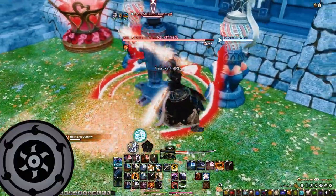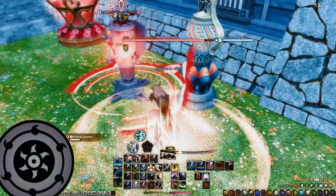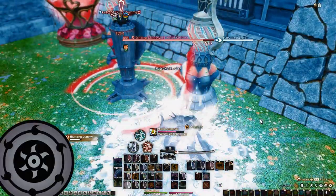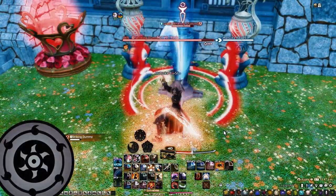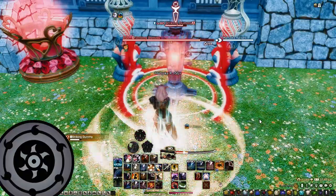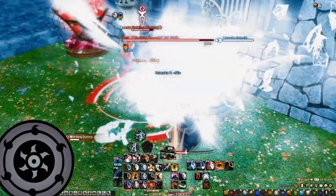I go into my cooldown phase, which is basically building a Midare, ensuring that I get a Midare under the Pot window. And here is where I use my first filler. Notice how I use Hagakure on a Hakaze and a Yukikaze. I build up one more Midare and continue my rotation.